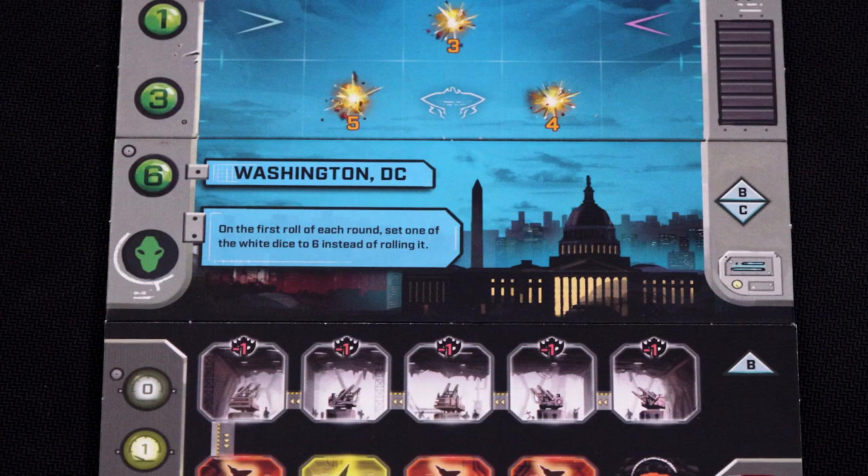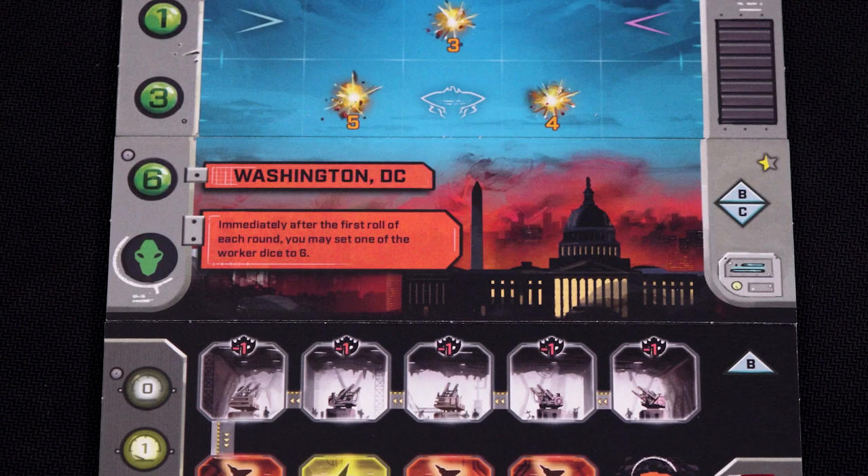If you fail to defend a city, you can flip the city tile over to the red side and try again with an improved city ability.